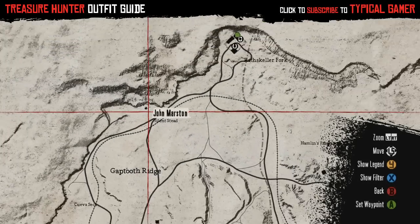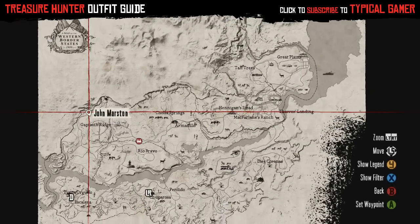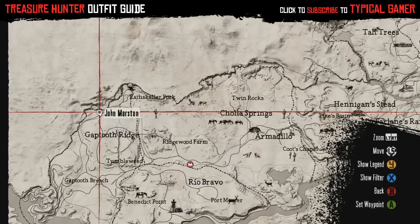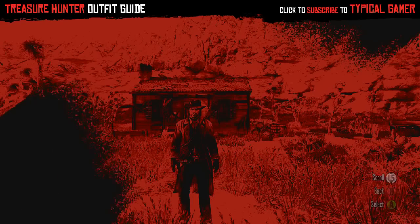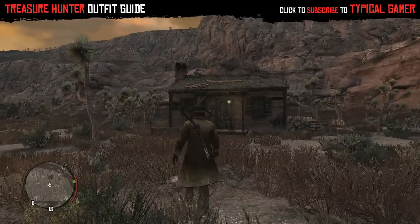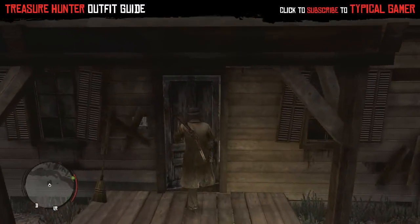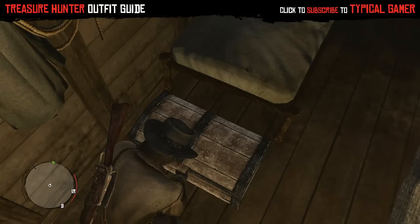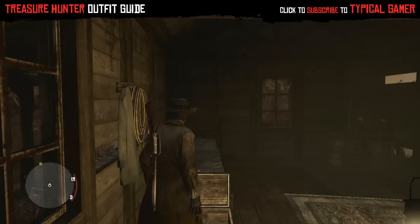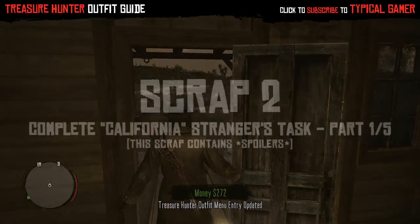So first is Scrap 1, which is to search Silent Stead. It's pretty easy — just go to this location. It sort of looks like an abandoned house which you find later. Just search this chest and you'll be done. Oh yeah, and this outfit isn't unlocked in your journal until you complete Seth's last mission, so if you don't have it in your journal that's the reason why — just continue on in the story.